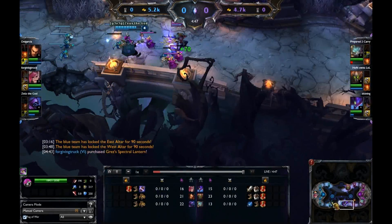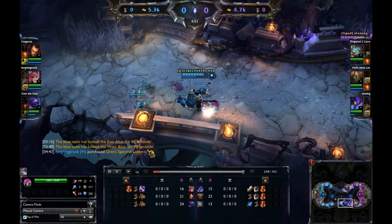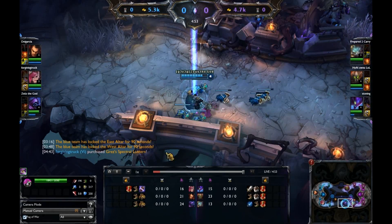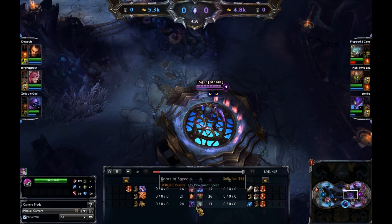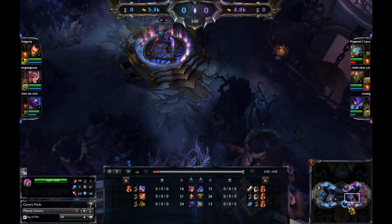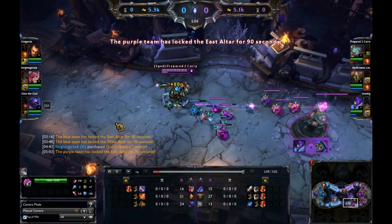Getting the Grez's Spectral Lantern — for those of you who aren't aware of 3v3s, there are different items. Some of the highlights are Grez's Spectral Lantern and Waglets Deathcap, which is like the old Zhonya's Ring from about three years ago. Purple team managed to get their shrine back here again, so now they're finally getting that increased gold generation and should start to even out on that gold disadvantage.